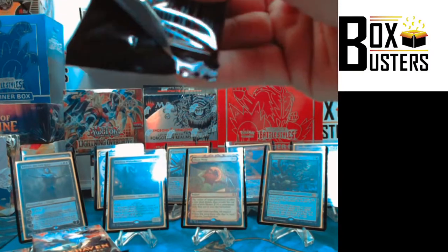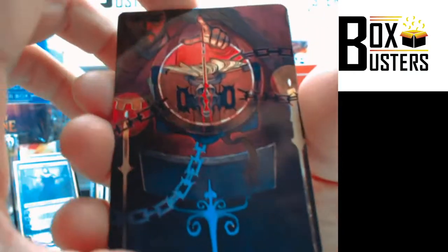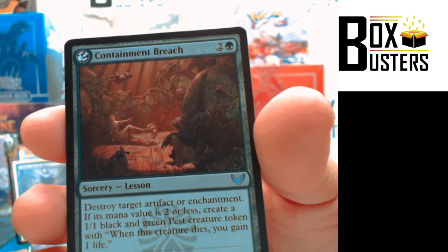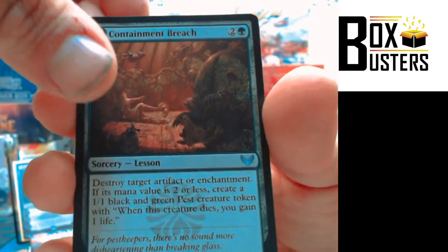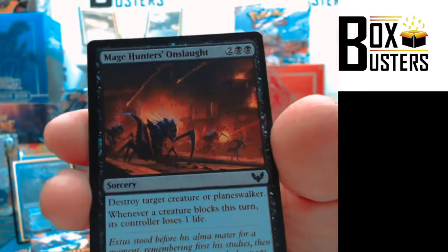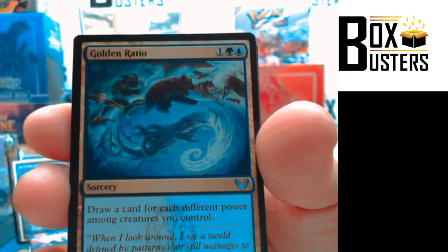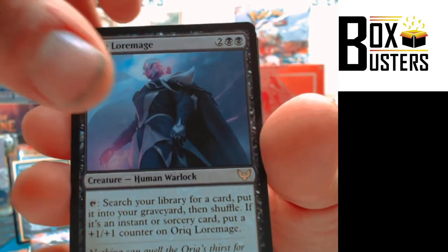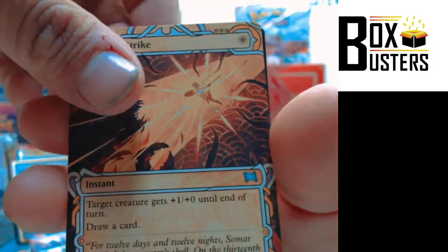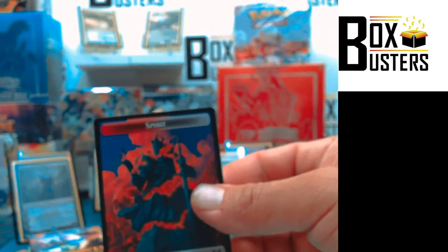Thank you Ryan — that second maneuver was pretty clutch. Island. We still haven't opened up that Expressive Iteration yet though — it's a $7 uncommon. Containment Breach, Campus Guide, Defend the Campus, Mage Hunter's Onslaught, Rise of Exodus, Lash of Malice, Golden Ratio, Auric Lore Mage — Rare. Selfless Glyph Weaver — Rare. Out back, Defiant Strike Alternate Art. A Waterfall Aerialist. And we have a Spirit Token.